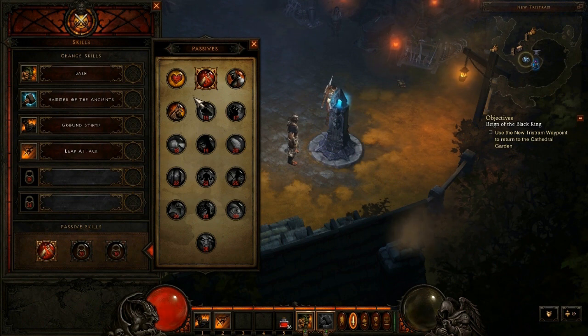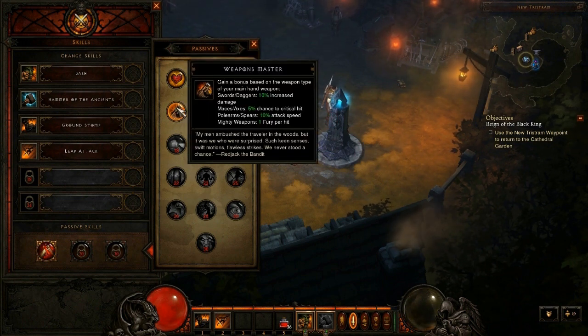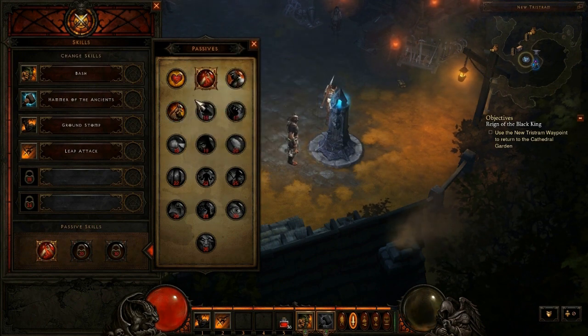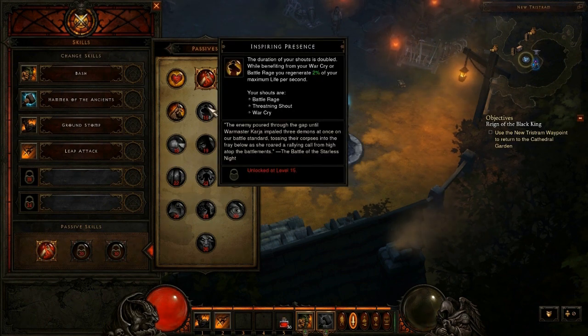The fourth passive skill for the Barbarian is Weapons Master. You gain a bonus based on the weapon type of your main hand weapon: swords and daggers give 10% increased damage, maces and axes give 5% chance to critical hit, polearms and spears give 10% more attack speed, and Mighty Weapons give one fury per hit. This basically changes up depending on what weapons you're using. Compared to the crit damage from Ruthless, I don't really see it being too useful — I'm all about the crit.